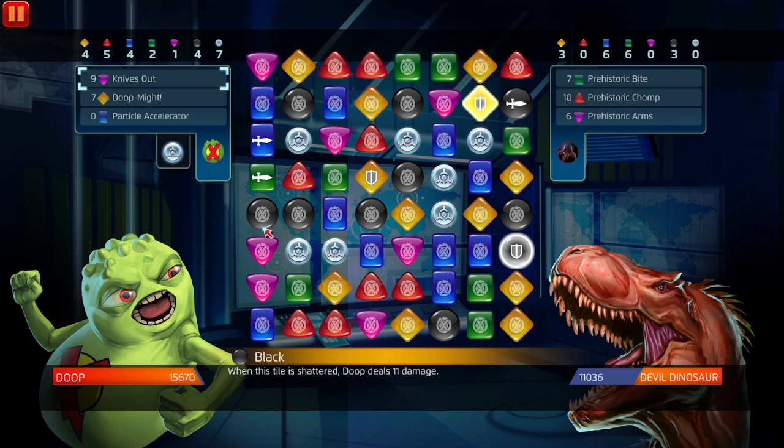Another thing I think they should do: once you defeat Crash of the Titans, you should be able to continuously play test and play Crash of the Titans. If they implement that into the game where you can keep playing it to understand your four-star character, make sure it doesn't give rewards like ISO-8, hero points, or extra drops — it should just be a play test node.